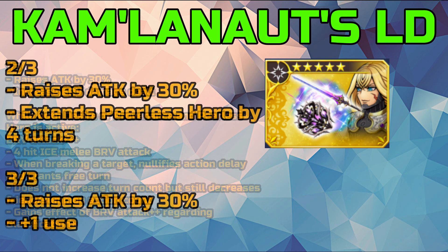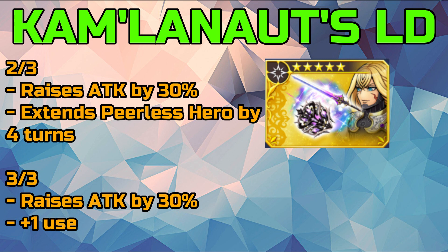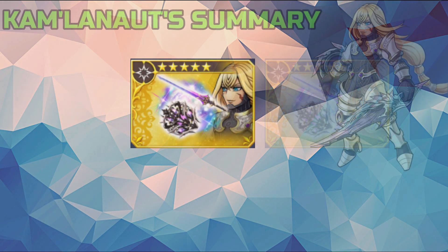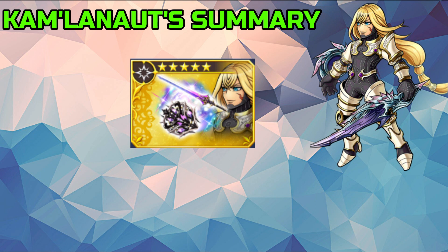At two out of three limit break, his attack is raised again by 30% and the Peerless Hero buff is extended by four turns. Finally, at three out of three limit break, his attack is raised by 30% once more and he gets one extra use of Light Blade.